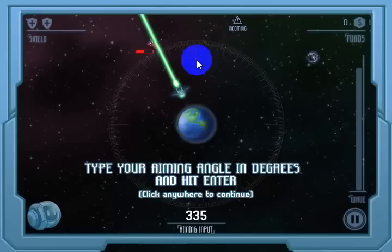So this mark is ten degrees, then 20, 30, 40, 50, 60, 70, 80, and this is the 90 mark. This is the 180 mark, this is the 270 mark, and this goes all the way up to 360. You could either put zero or 360 in here to shoot straight up.